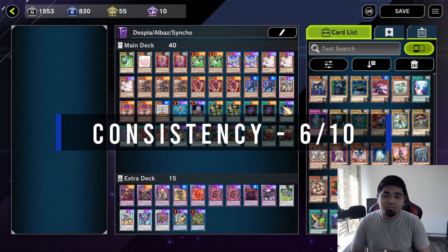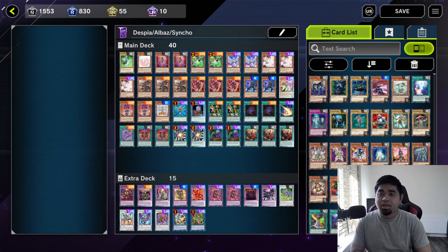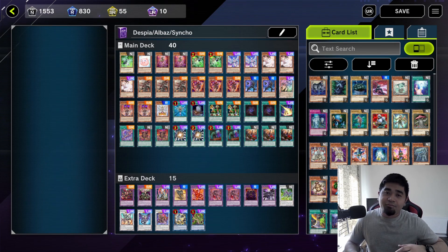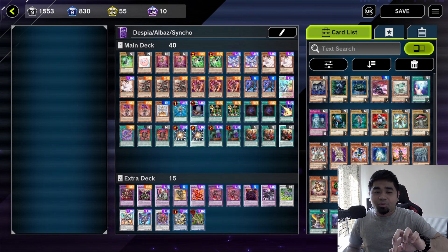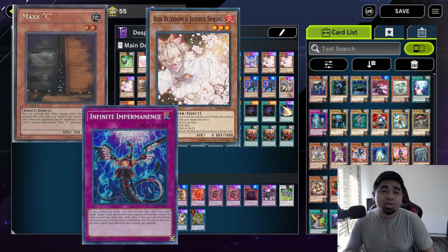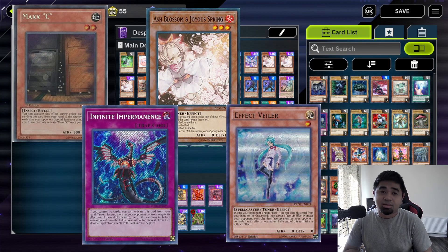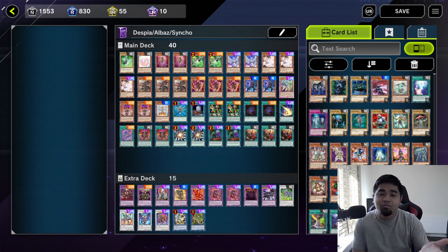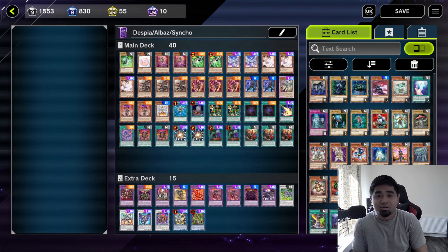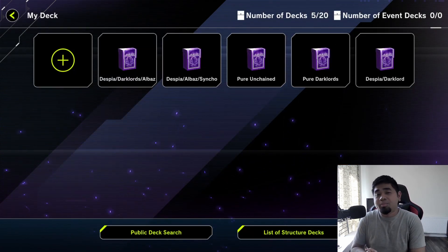Consistency drops to 6 out of 10, because almost all the cards are non-Despia cards — you won't always open the same hand. Sometimes you'll have a great combo, sometimes you won't. Your key starters are Fallen of Albaz, Aluber, and Diviner of the Herald to summon specific monsters from the extra deck. In Platinum, opponents run Ash Blossom, Infinite Impermanence, and Effect Veiler — and since you can only normal summon once, if Fallen of Albaz, Aluber, or Diviner gets negated, your turn is effectively over.